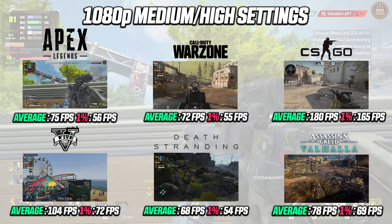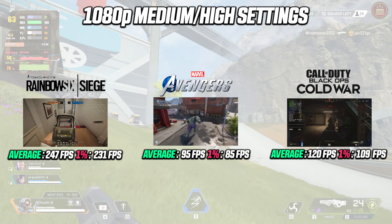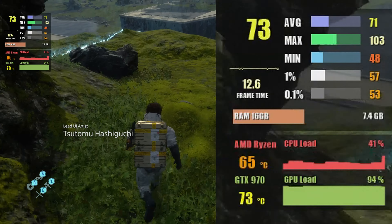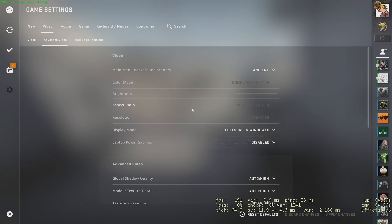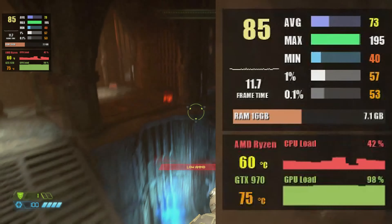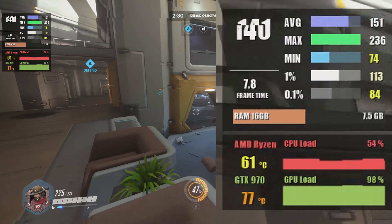Let's fire up some games and find out how it performs. I ended up running 15 games and overall I'm very happy with the results. Death Stranding at 1080p high settings averages around 68 fps with 1% lows at around 54 fps. CS:GO at 1080p low settings results in around 170 to 180 fps on average. Doom Eternal at 1080p high settings results in about 78 fps and almost 60 fps at 1% low. Overwatch at 1080p high settings shows over 100 fps on average.